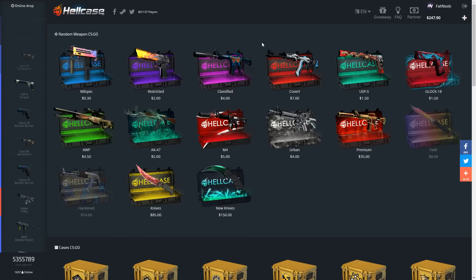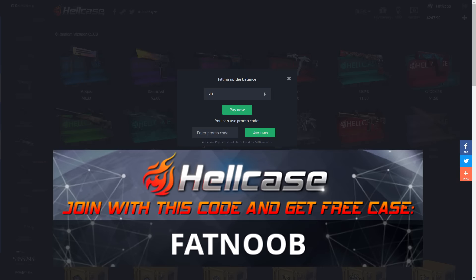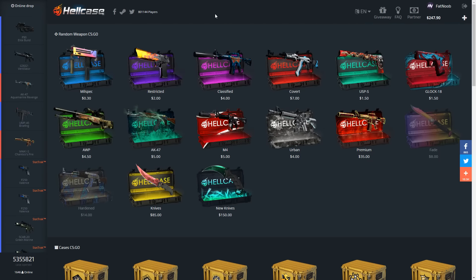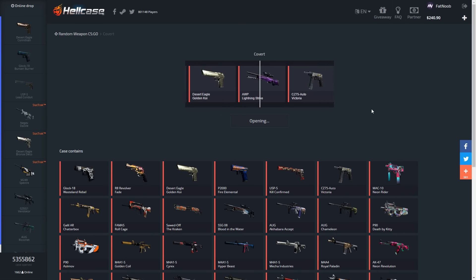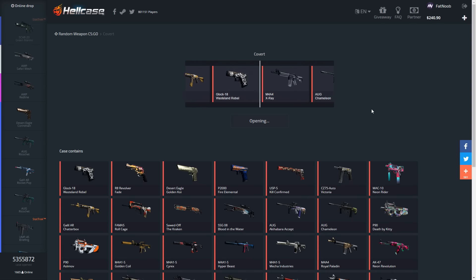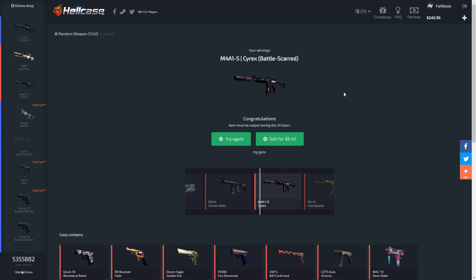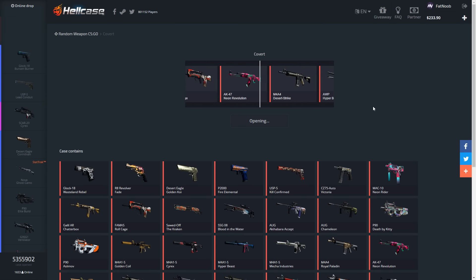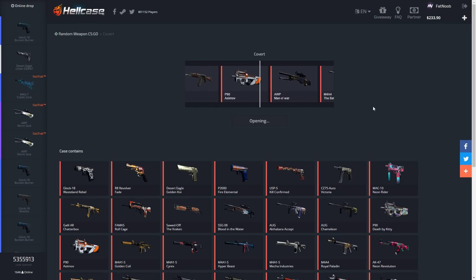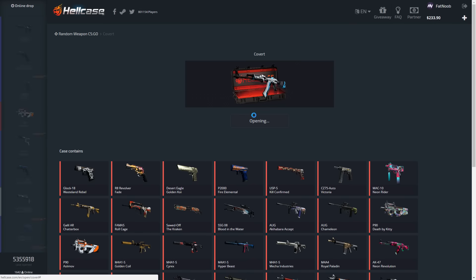We are on HellCase now. Before I start, go ahead click Add Balance and type in my promo code 'FatNoob' — you'll get enough credits to open a case for free. We're going to open a couple of each case type, hopefully one or two premiums and a knife case to end it off. Starting the case opening: cyrex battle-scarred, $6. Already made about as much as we did in the whole CSGO opening. P90 Asimov battle-scarred — $2.55, that's crap.